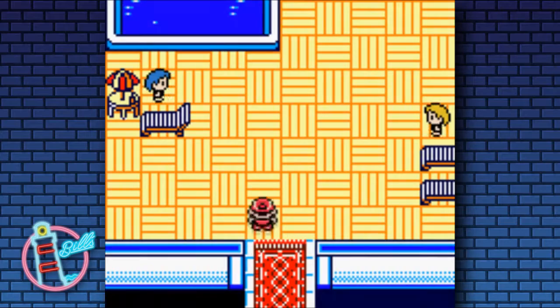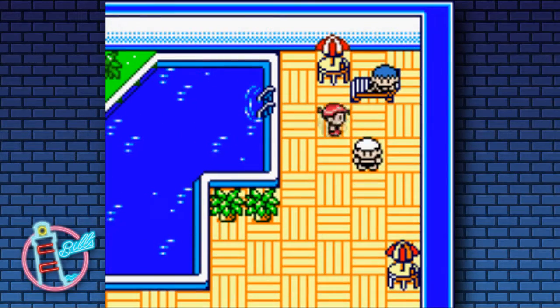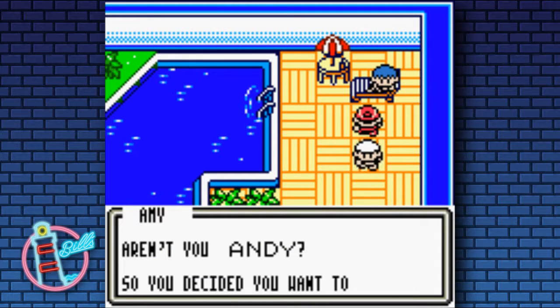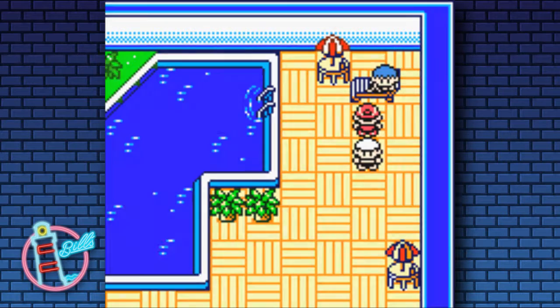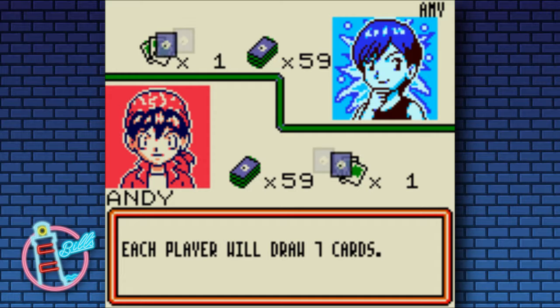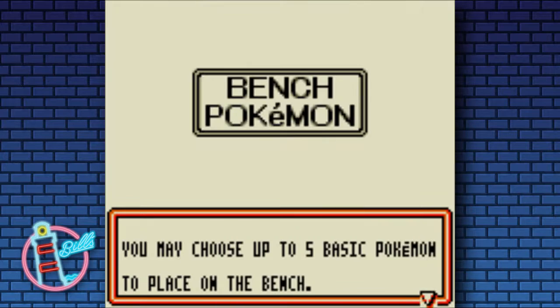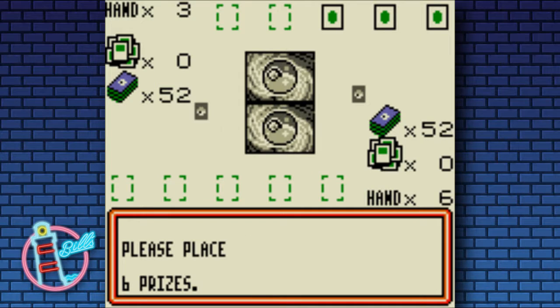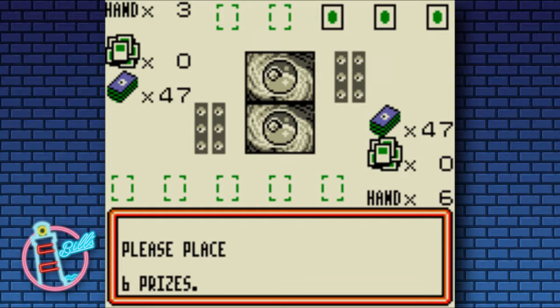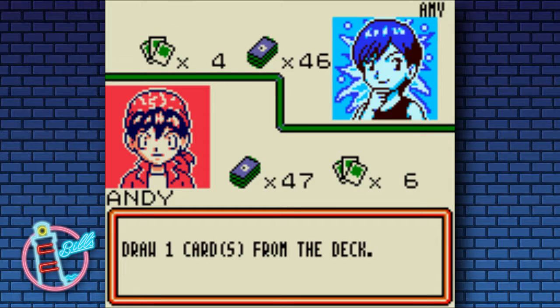Hello everybody, we're going into the water - I was gonna say gym but the water duelist championship place today. We're playing against Amy, who's part of the water business, running a go-go rain deck I think it's called. Last time somebody commented saying they wanted to see a Pikachu deck, so that is exactly what I've gone and made. I've got some nice lightning boys to really kick it into high gear.